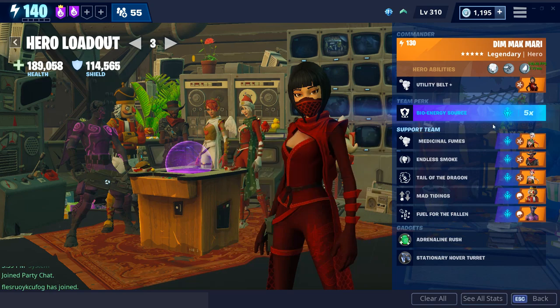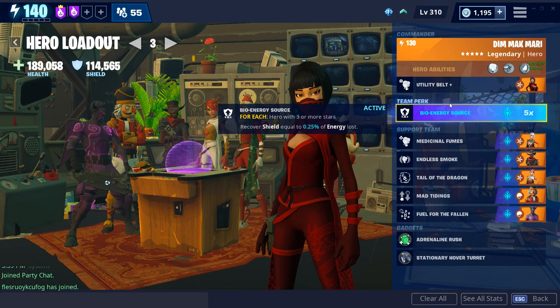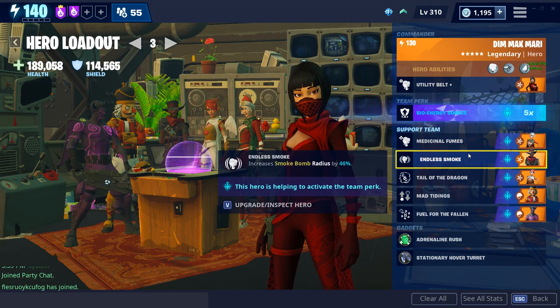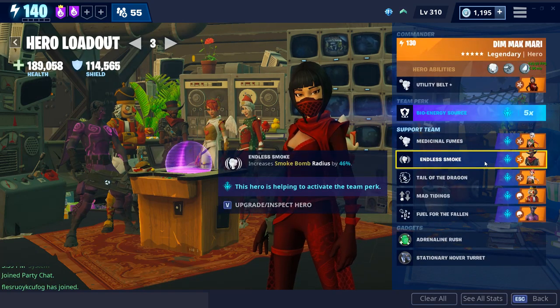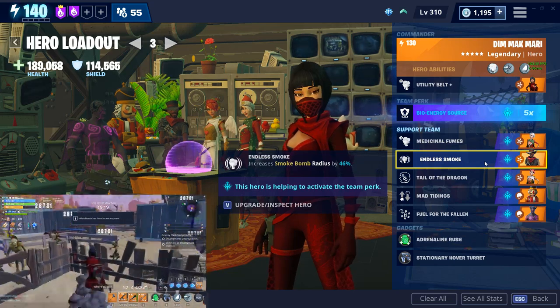Hopefully this loadout makes sense. Team perk — Soaring Mantis, Underdog — you can't go wrong with any of that; all of those are perfectly good options. With this loadout, so long as you're using bioenergy source, you can use all of your abilities to heal yourself. The smoke bomb is currently just massive. I do believe it will probably get nerfed, but it'll still be plenty powerful. This guy seems to be giving his Commander perk in the support squad — all the more reason to throw on this setup right now. While you're watching this, if they haven't patched it yet, use the smoke bombs. The radius is huge and you can see in the encampment footage it's affecting way more area than it probably should.